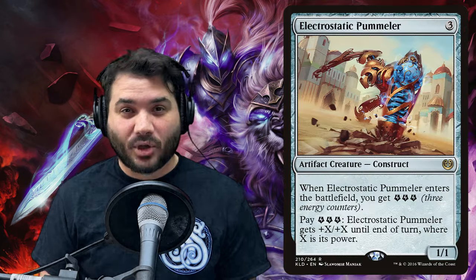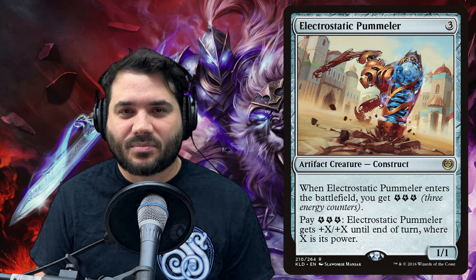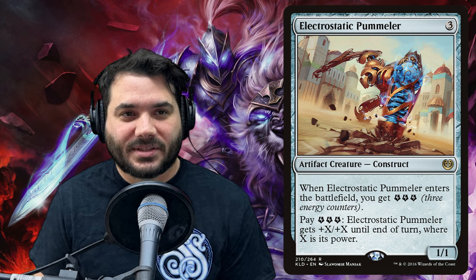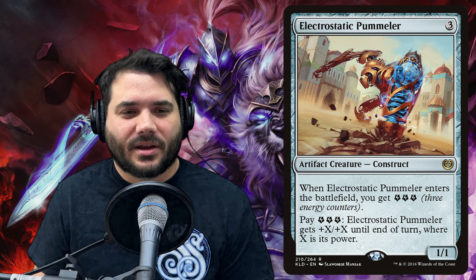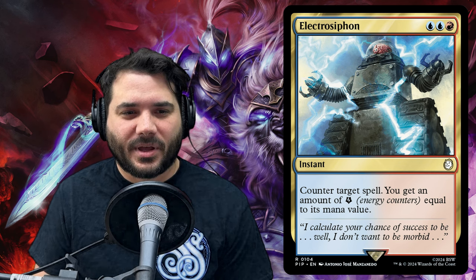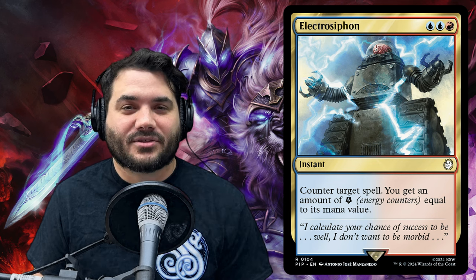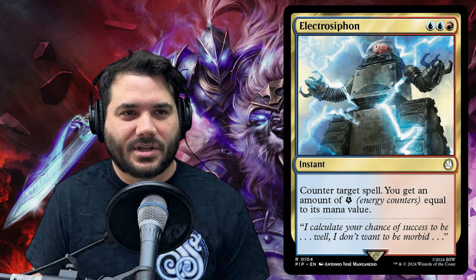First up, we've got Electrostatic Pummeler — a three-drop artifact creature construct. When it enters the battlefield, you get three energy, and then you can pay three energy to give Electrostatic Pummeler +X/+X until end of turn where X is its power. If you have ways to pump it up with counters, it gets even bigger. A cool addition with the ETB energy, and your commander can abuse that as well. Next, we have Electro Siphon — two blue and a red for a counterspell. You get an amount of energy equal to the countered spell's mana value, so it's kind of like a mana drain, except it's an energy drain.